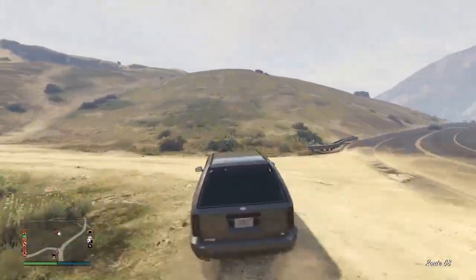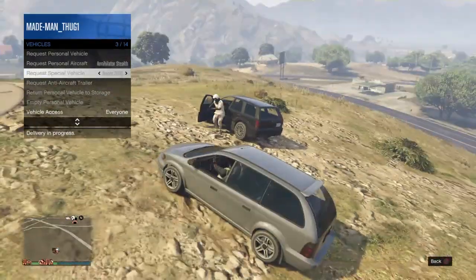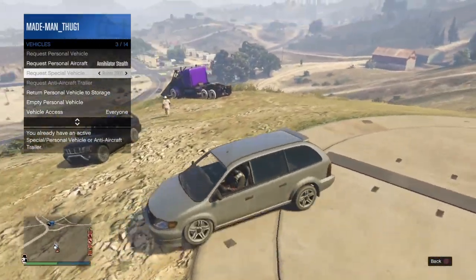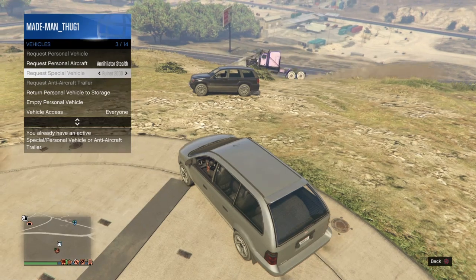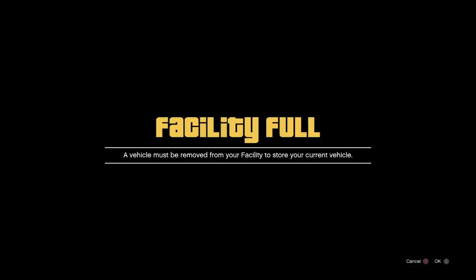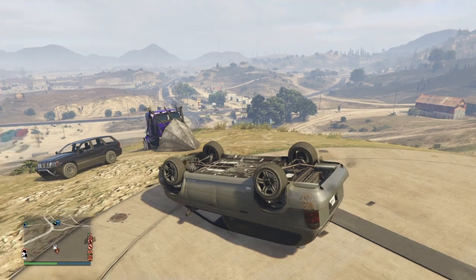Now we'll job teleport to our facility. We're gonna receive an AA trailer and use that Sanchez to store that AA trailer next to our MOC in the bunker. We'll grab a streetcar and make our way to our full facility — this facility needs to be completely full. We don't need anything in here that we want to delete because we'll be receiving the AA trailer down in the city. My friend will push me over so I'm completely upside down, then I'll accept that full alert. From here I'll exit the vehicle and job teleport down to my nightclub.